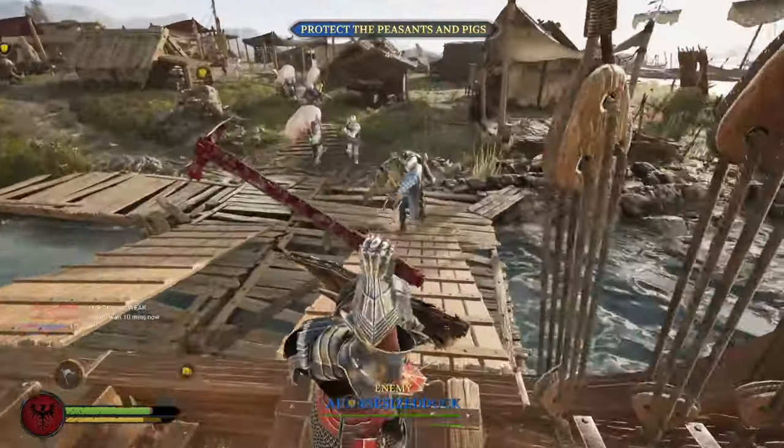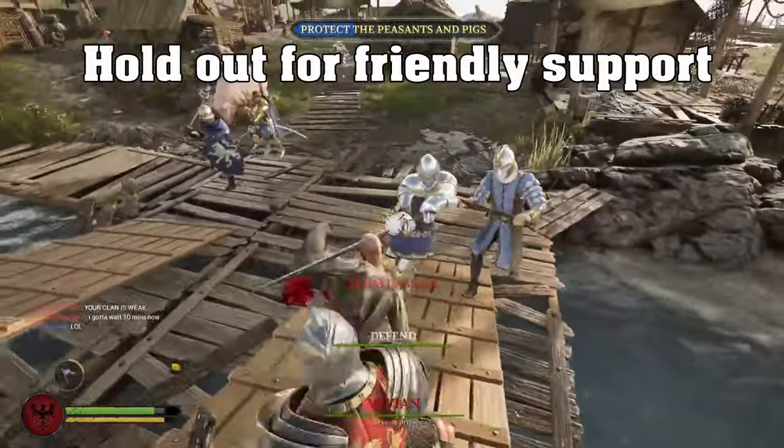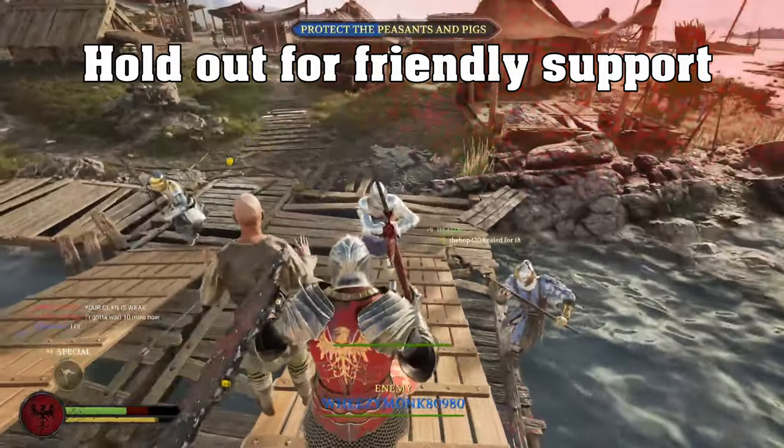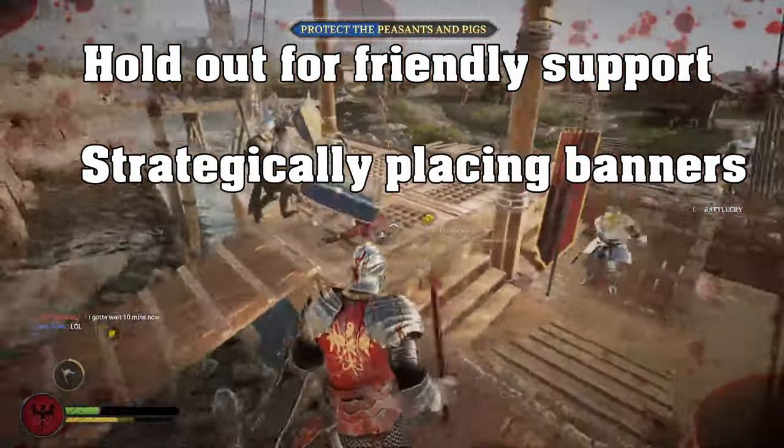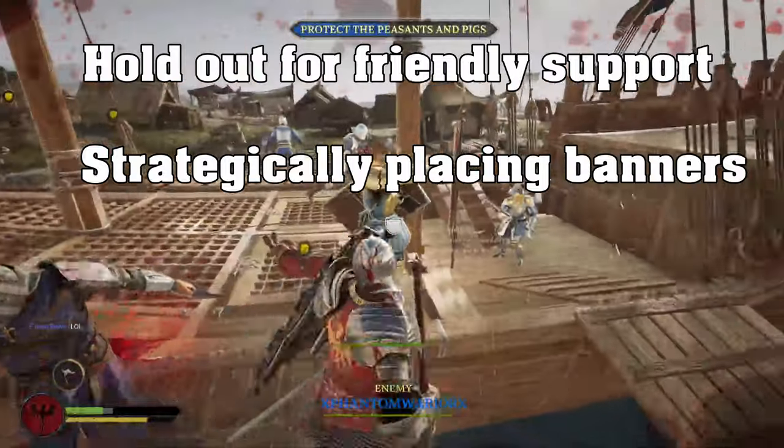You're also going to be holding out on the front lines with your extra health that you have from the heavy shield until your team can swoop in and assist you. And you're also going to be strategically placing banners so that your team can stay alive as long as possible.